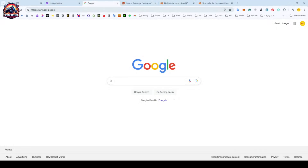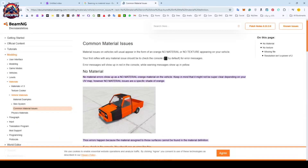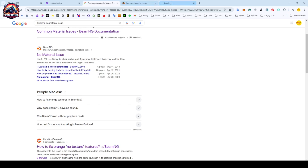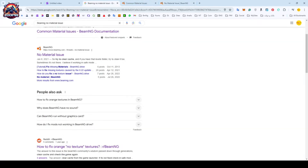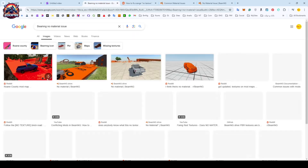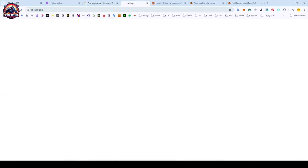So I went online to find a solution. I searched the web thoroughly and looked up videos, forums, and support sites for BeamNG. But everywhere I looked, the advice was the same: clear your cache and restart the game. Even when I posted in the official BeamNG forums, there wasn't any other clear solution. No matter where I turned, I couldn't find anything to actually get rid of that ugly screen.